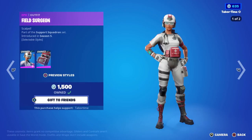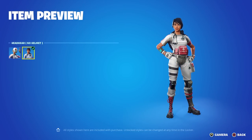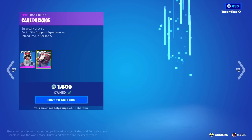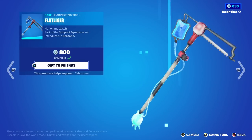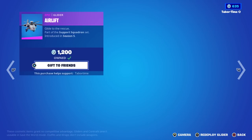In the featured tab, the Field Surgeon and Triage Trooper are back — one of my favorite sets in the game. I have at least two presets with these. The secondary style — helmet off — is my favorite; she looks fantastic. She's got the Gurney Gear back bling. Triage Trooper has the Care Package back bling, and the Flatliner pickaxe — pretty cool with an IV bag and literally a buzzsaw — but the Airlift glider is my favorite of the set.